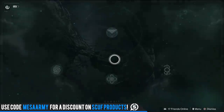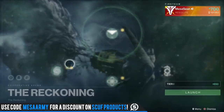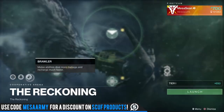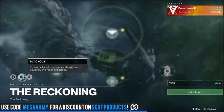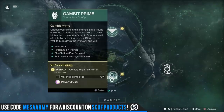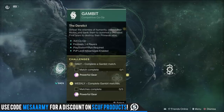Let's go have a look at the Gambit playlist — great sources of powerful gear if you're trying to get your power level up. For the Reckoning, this week we have Arc singe. Today's modifiers are Brawler and Blackout. Complete a bunch of rounds of the Reckoning and you'll get powerful gear. For Gambit Prime, complete four matches for powerful gear. For old school Gambit, complete one match for powerful gear, three matches for powerful gear. Make sure you go see the Drifter — he'll have a weekly bounty that will give you powerful gear.